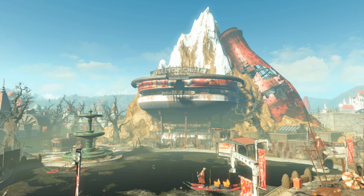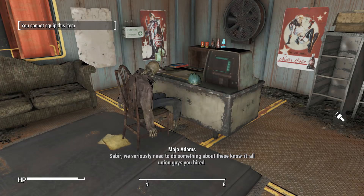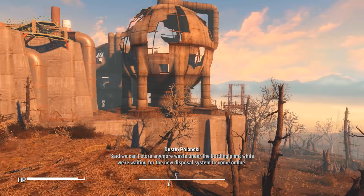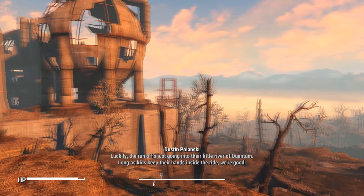A couple of other cut holotapes can be found scattered around Nuka World, referencing different pre-war events and corrupt dealings happening around the theme park. One reads: 'Sabir, we seriously need to do something about these know-it-all union guys you hired. They keep complaining that things aren't up to code, that they violate Department of Labor regulations. I thought the whole idea was to hire inexperienced people that don't know the difference.' Another: 'Hey Sabir, it's Dusty. Some guy named Ernie Messenger came up in here today. Said we can't store any more waste under the bottling plant while we're waiting for the new disposal system to come online. Seems like some of the barrels started leaking, so they got a bit of a mess on their hands. Luckily the runoff's just going into their little river of Quantum. As long as kids keep their hands inside the ride, we're good.'